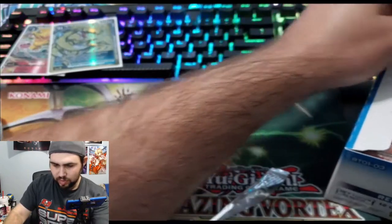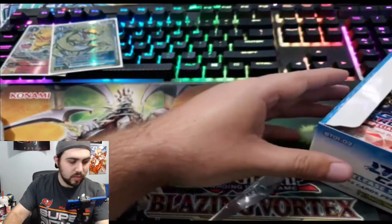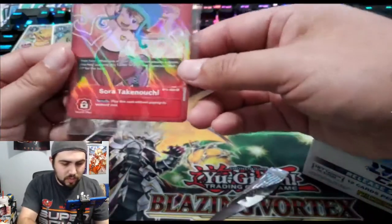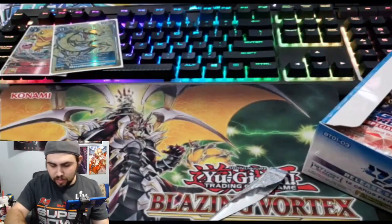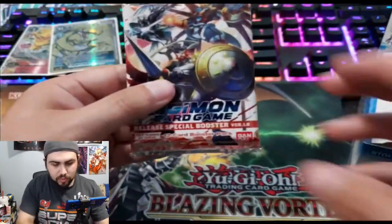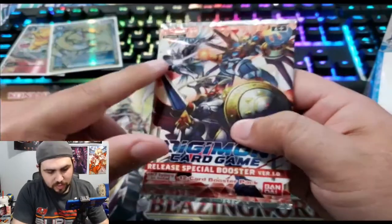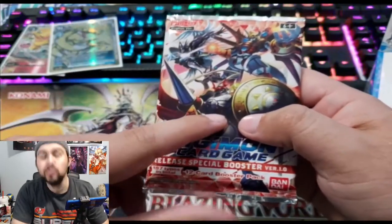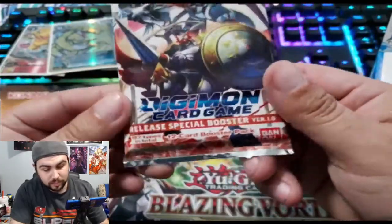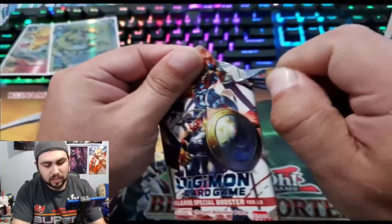So that was the Sora alternate art — yeah, she's cute, we'll take those. There are 12 cards in these booster packs, and they come in thick. This one has MagnaAngemon, Dukemon, Gallantmon, and ShineGreymon on the pack art. I don't think I've ever opened packs this thick — that's wild.